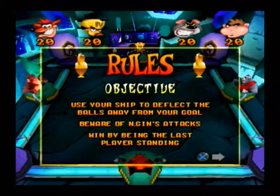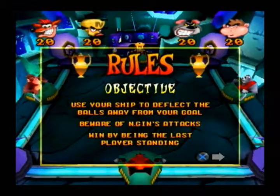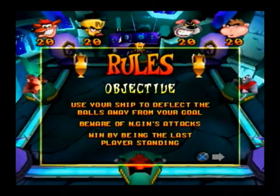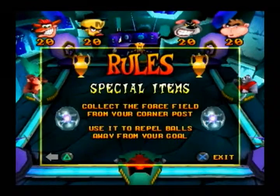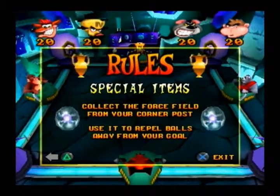One of the things different about this is beware of Enjin's attacks. Enjin will make a cameo appearance in this game — he will appear in the middle of the arena and he will throw balls at each individual player in a random order. I'll show that off and talk about the order once he appears. The new thing here is you can collect the force field from your corner post; use it to repel balls away from the goal.